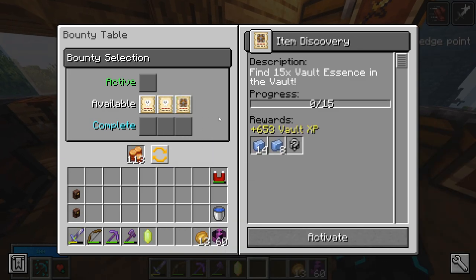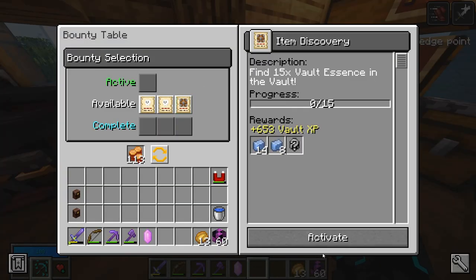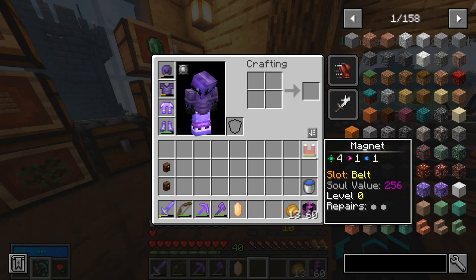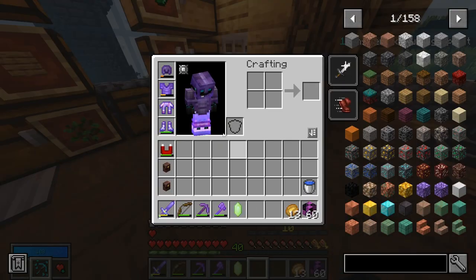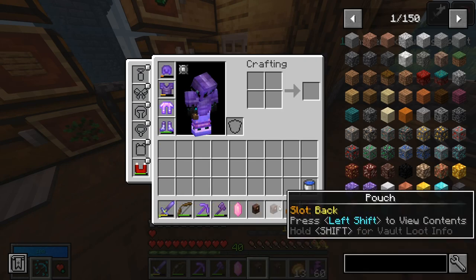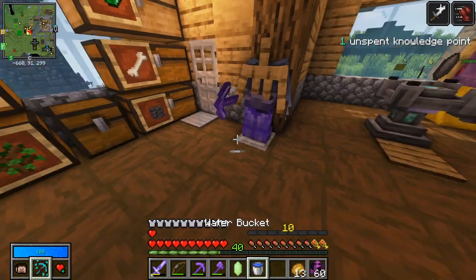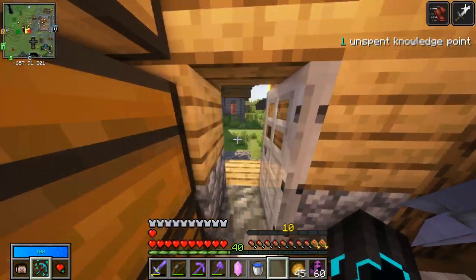Find 50 vault essence of the vault — okay, I do need a vault helmet. I'll activate that bounty and then we are going to head into the vault. I just need to make sure these are empty — they are, place them there. Just need extra food. I need my shulker box, just need at least one just to be on the safe side. I feel like I've forgotten something but here we go.